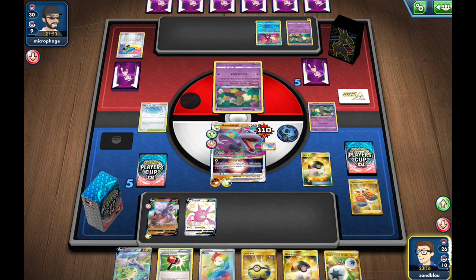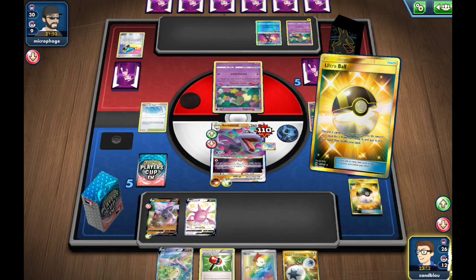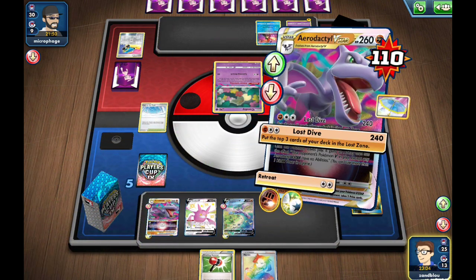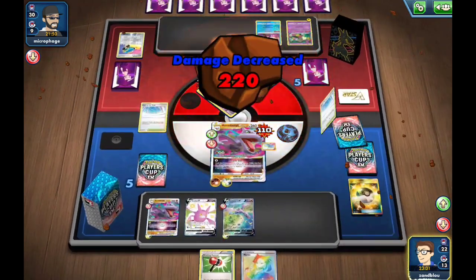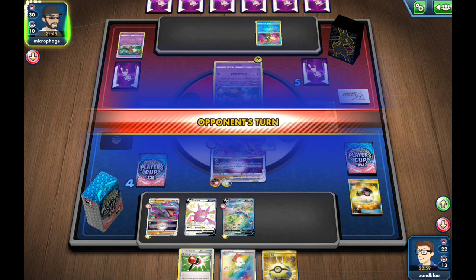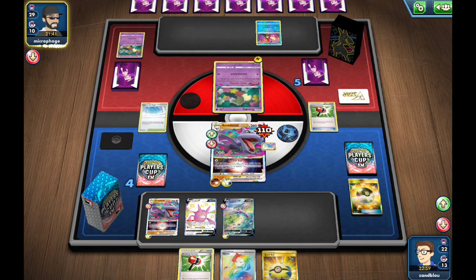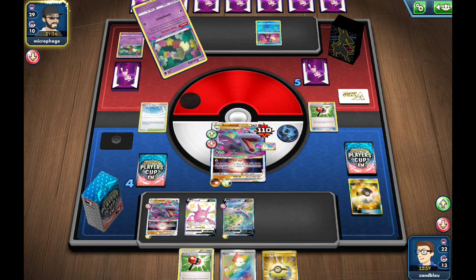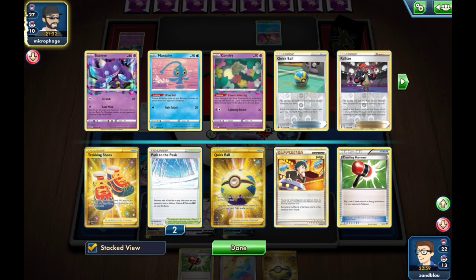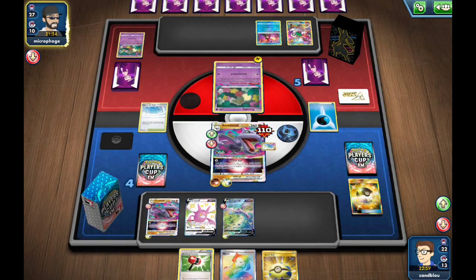I could have played it and discarded the energy off the Mew, but I'm gonna try to mount the Mew off the Comfey. I'll hold it for maybe potentially more value down the road — it doesn't really impact their board state too much if I flip Heads. They also benched that Oranguru. Do they find anything off that top deck or the Flower Selecting, or is this just gonna be another pass?